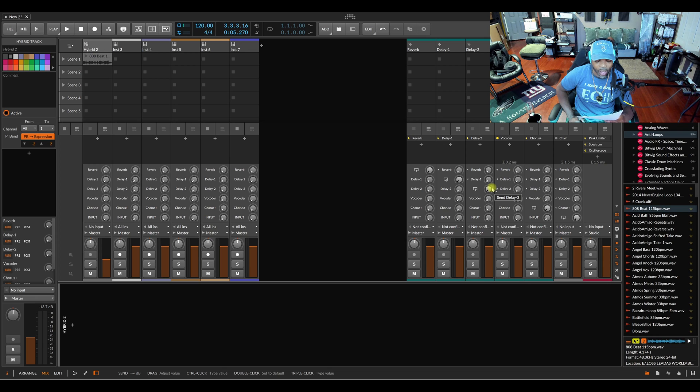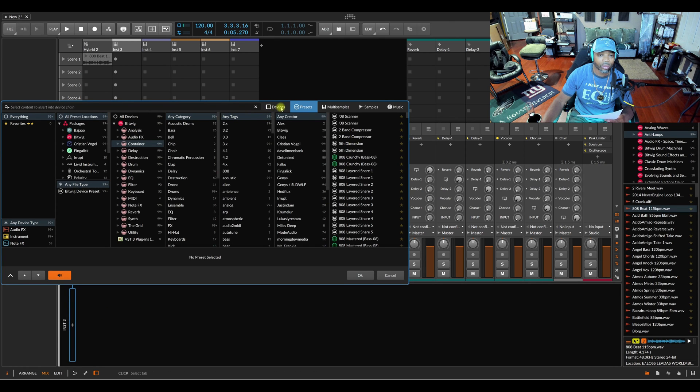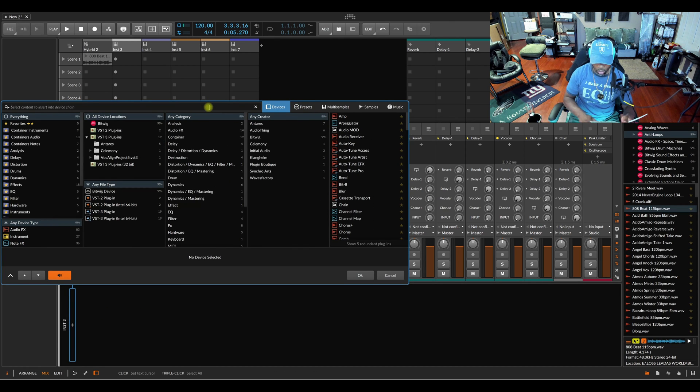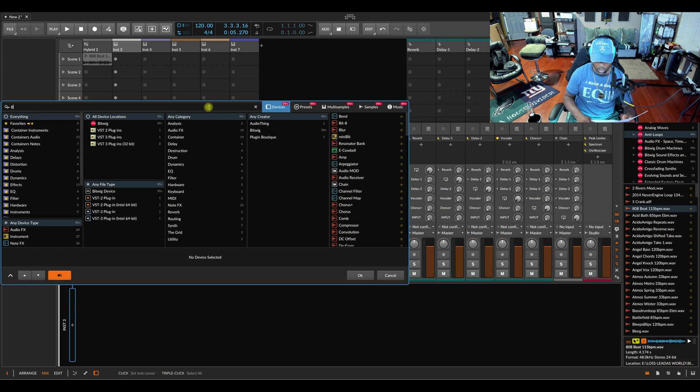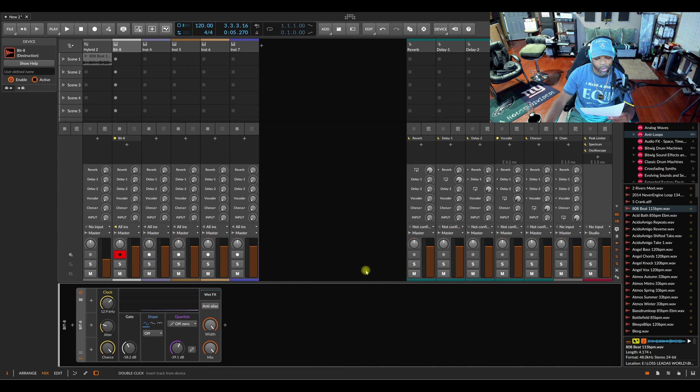They updated the FX device Bit 8. They said the updated Bit 8 now has an anti-alias toggle right here, switching between different methods and different sounds. So it got a different sound with that toggle.